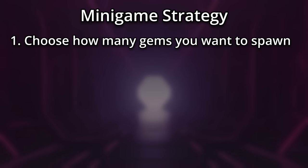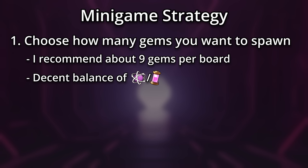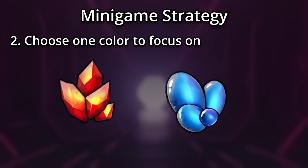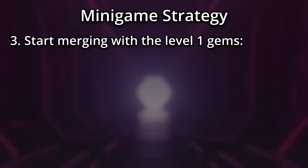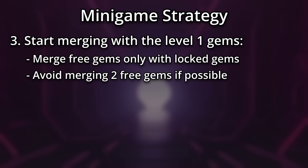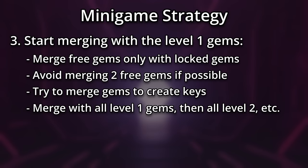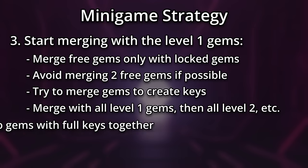First, choose how many gems you'd want to spawn — I'd recommend spawning about nine gems per board on average. It's a decent balance between progress and spending energy. Once you've spawned all your gems, choose one color to focus on. Then, starting with the level one gems, we're going to merge them together. Whenever possible, merge your free gems only with locked gems — this gives the most progress, so try to avoid merging two free gems if it can be avoided. Try to merge gems so that you can create keys.